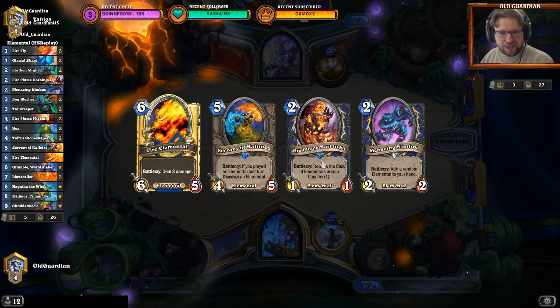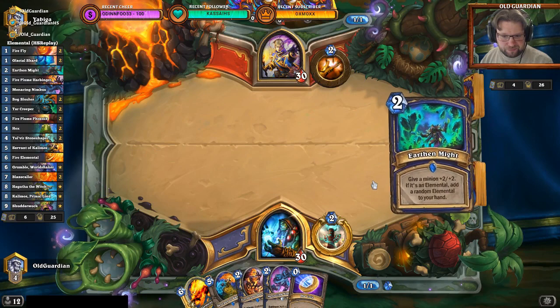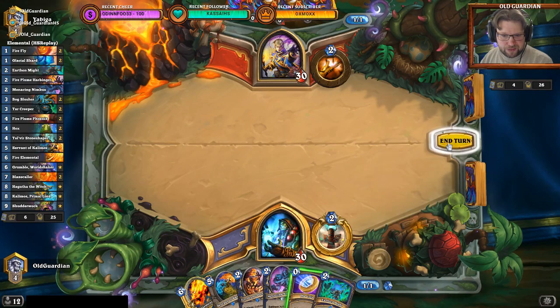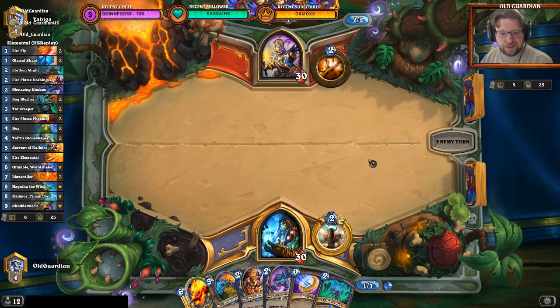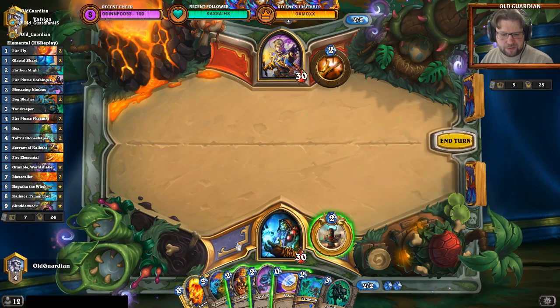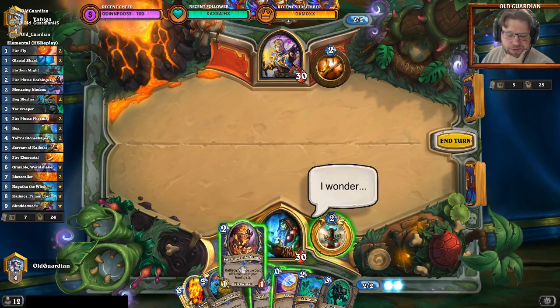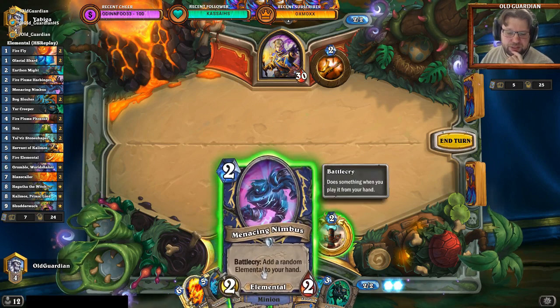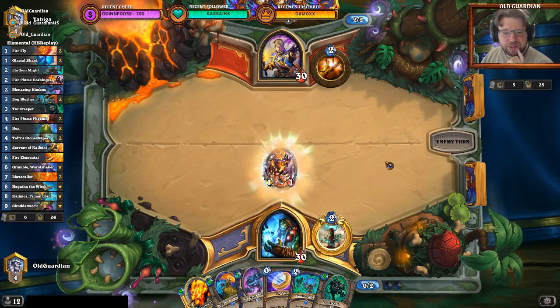I think I might even keep this hand because I have the Fireplume Harbinger. Not spending the coin yet. So if I Harbinger this turn, this will cost 4. Harbinger this turn seems fine, but I might also be able to get an expensive Elemental from the Nimbus. I'll play the Harbinger — let's try this approach.